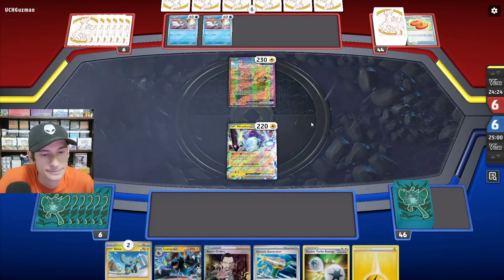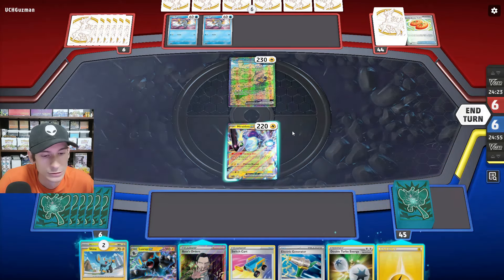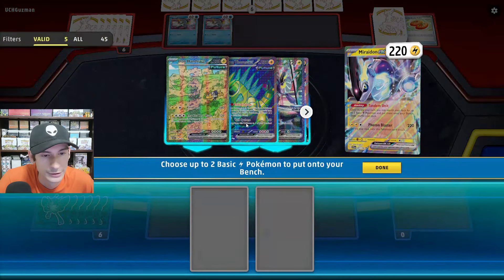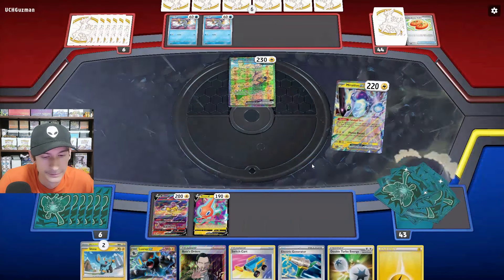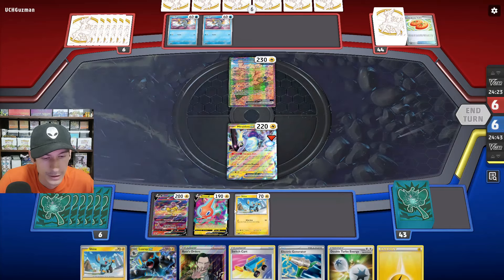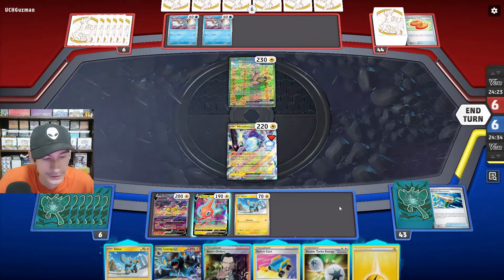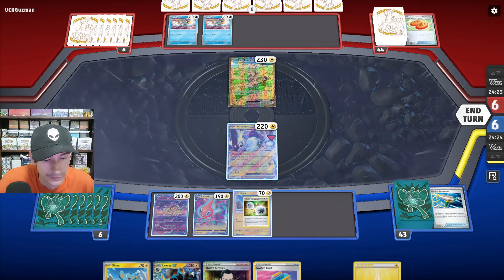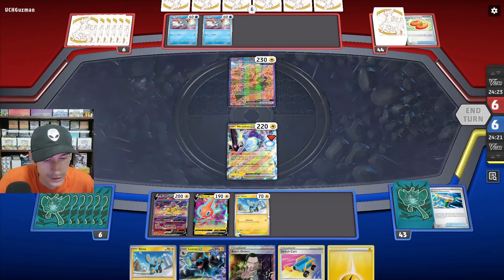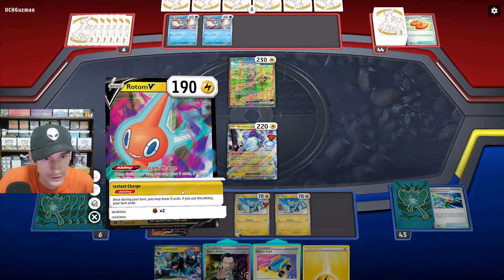They don't have Greninja and just pass. Switch card — let's go for the Tandem Unit, get Raikou and Rotom. Let's try the Generator — we got nothing. I'm going to attach the Double Turbo, there's Shinx then. Let's just go for the Instant Charge.